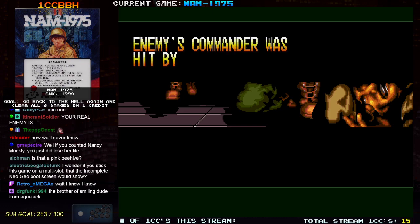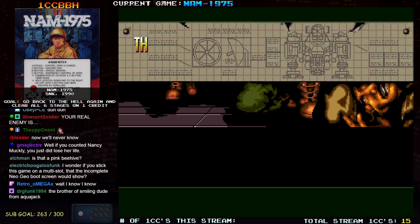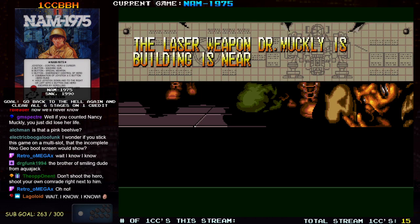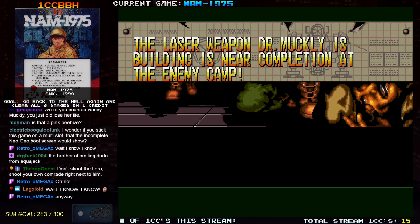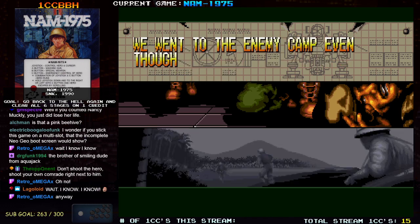Enemy's commander was hit by a sniper — but we... sniper with an assault rifle. The laser weapon Dr. Muckley is building is near completion at the enemy camp. We went to the enemy camp, even though we knew it would be dangerous.